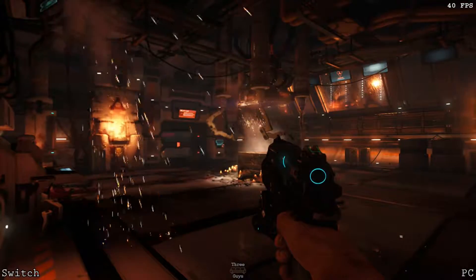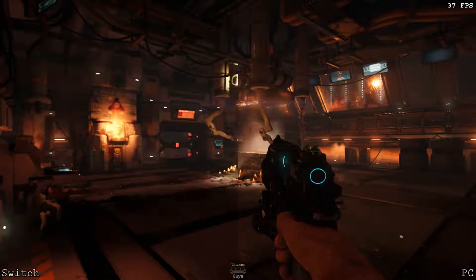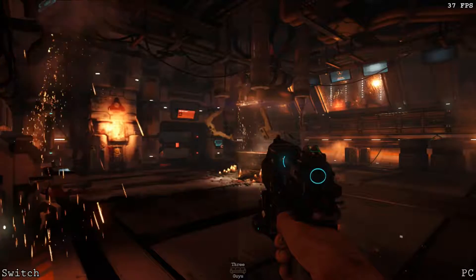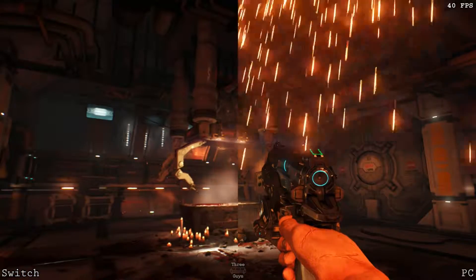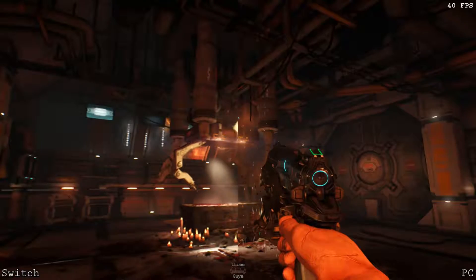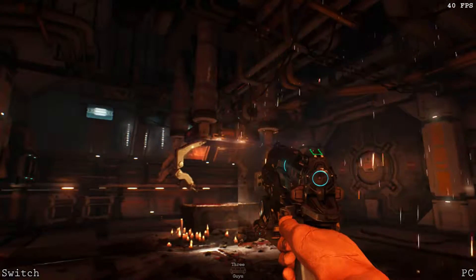Now we're going to get into a few static scenes here. As you can see, on the left the Switch is obviously noticeably blurrier, and on the right the PC is doing much better. The textures are just cleaner, everything's just cleaner. Everything on the Switch side is just blurry.